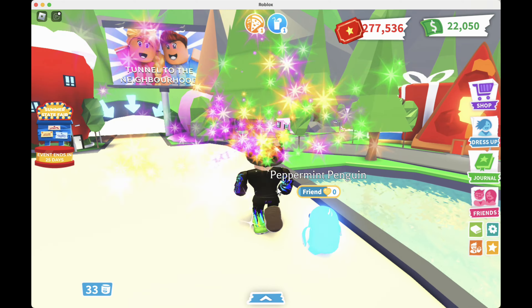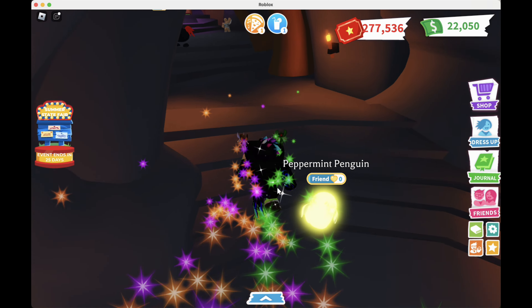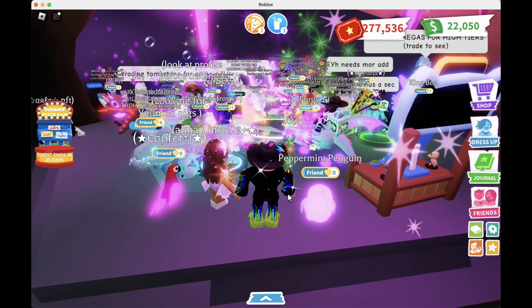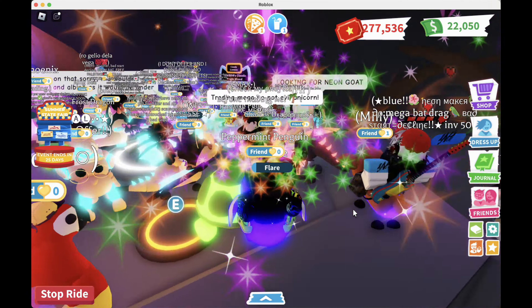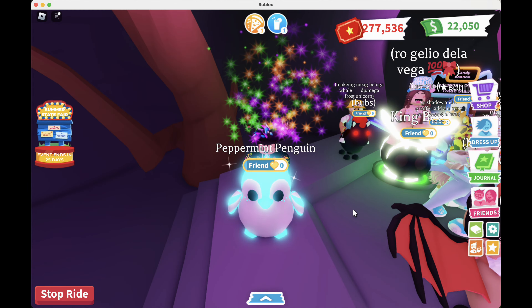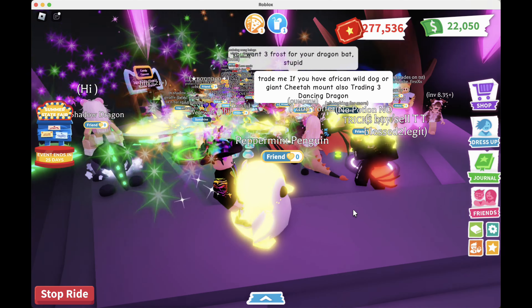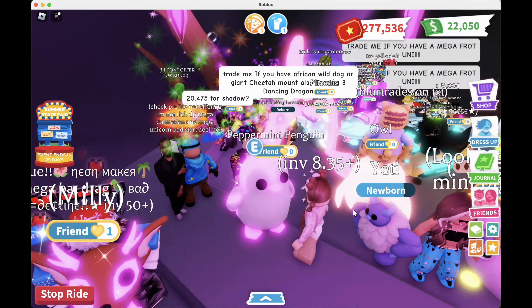We are going into a mega rich trading server and we're just gonna see what kind of offers we get. I love mega rich trading servers because look at this — there are just insane pets in here. I see a mega frost dragon, mega parrot, frost dragons, mega fallow deer, a mega bat dragon — those are my favorite — and mega shadow. I just made a mega peppermint penguin and also a mega winged tiger, so I'm curious what kind of offers I can get.